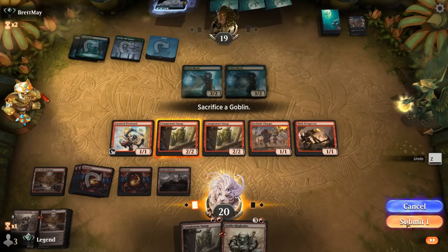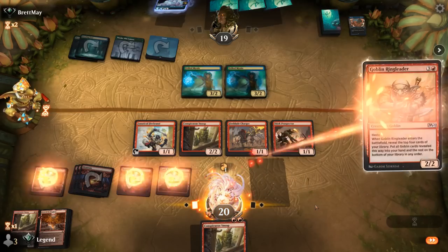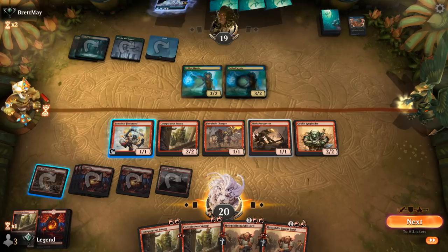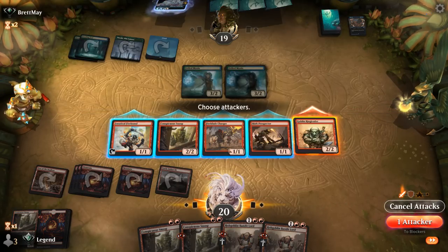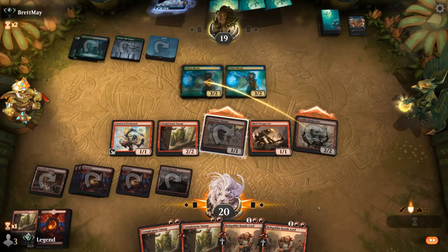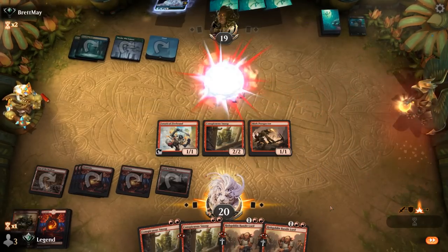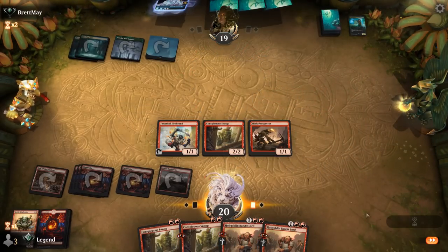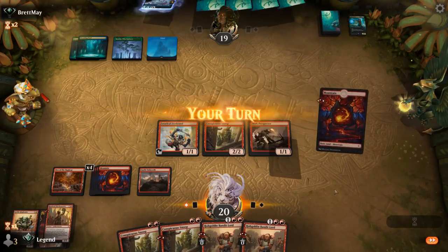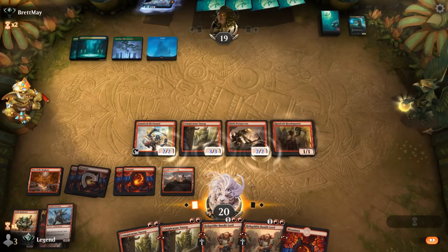Maybe it's fine to sacrifice one Snoop since we have another one in hand anyway. Charger can attack alongside Ringleader — the opponent accepts the trade. We'll pass. I have Double Bandit Lord to try and resolve, and Hordemaster on top as well. Warchief resolves — now we're talking.